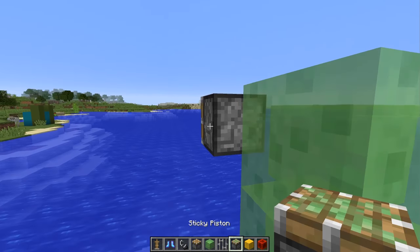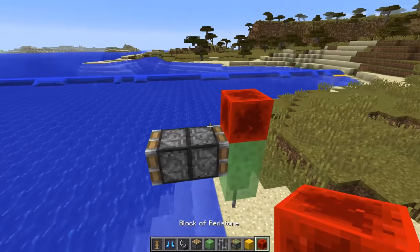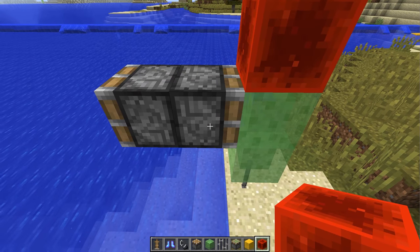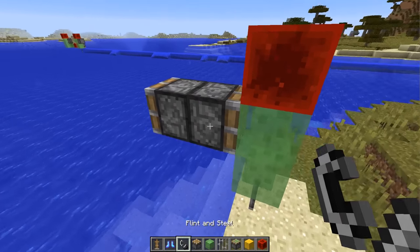Then destroy that temporary block and place a sticky piston facing back into the slimes with a block of redstone on top. This has created a block update detector — once this piston realizes that it should be powered by this, it will fire off. So that is what our flint and steel is for.